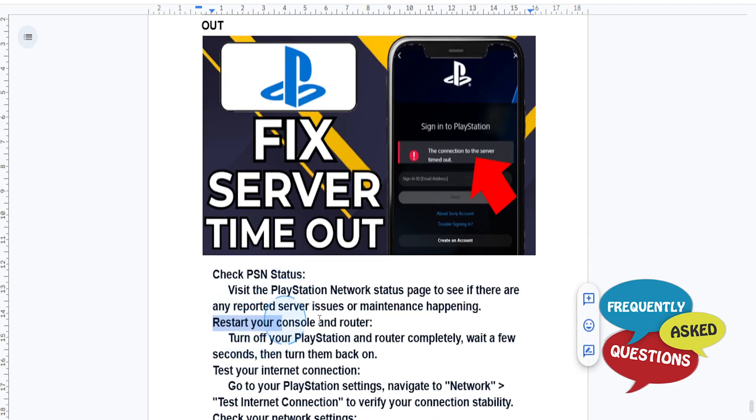Once you've confirmed the PSN status, go ahead and restart your console and router. Turn off your PlayStation and router completely, wait a few seconds, turn them back on, and this should fix your issue.